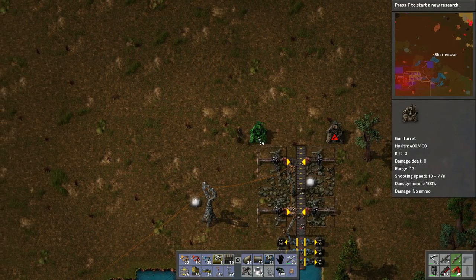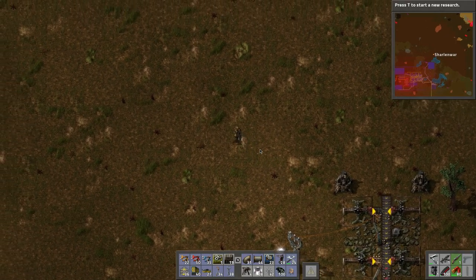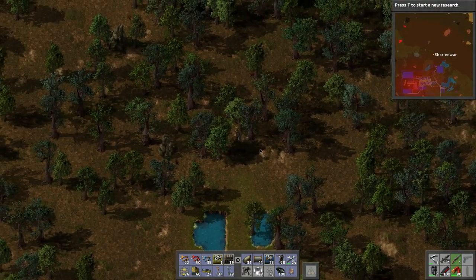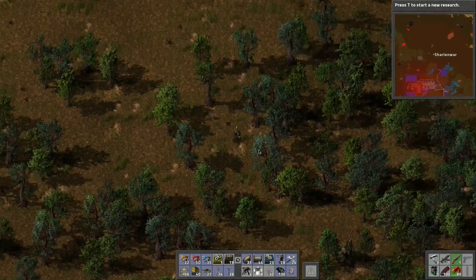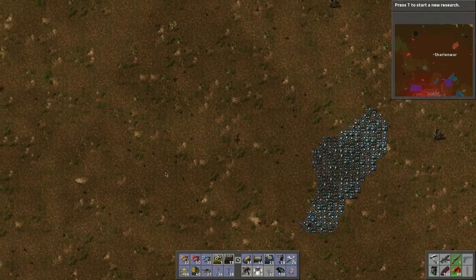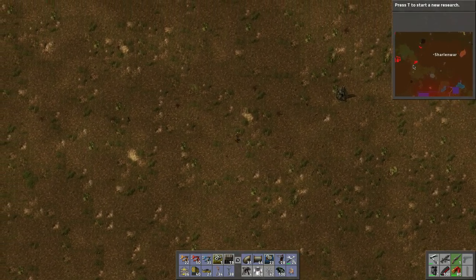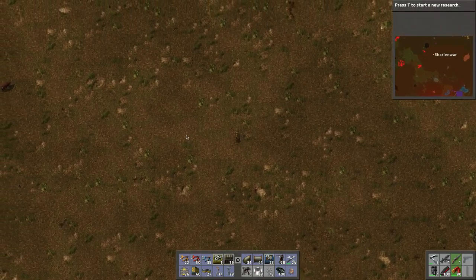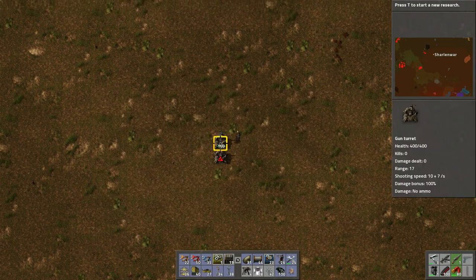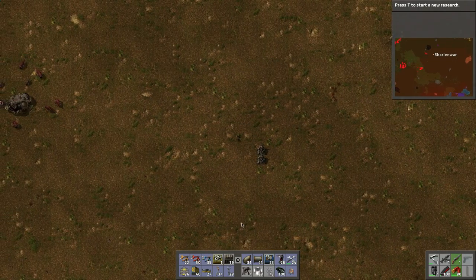Maybe we can put a couple turrets here with full piercing rounds. You know, bullets are being made — that's the cool thing about this game, there's always something happening, whether it be biters attacking or there's some more iron here. Let's take care of these guys up here then cut over. Closer than I thought — some bigger biters here, bigger than I expected. Okay, sorry about that little disturbance.